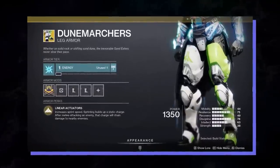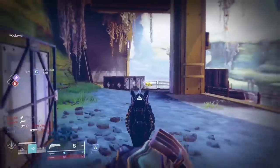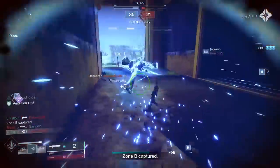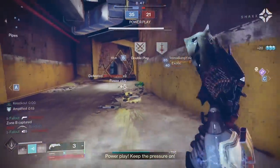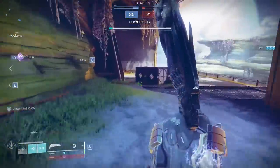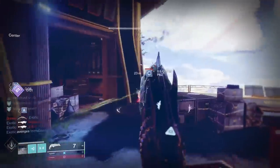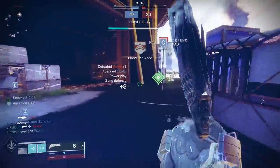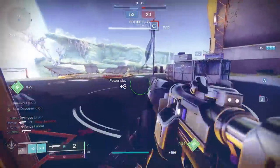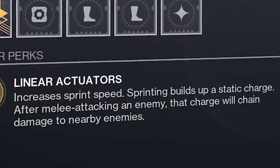Dune Marchers are definitely a play if you enjoy both playing sixes and making people angry. Flying into a bunch of people and setting off a wave of chain lightning is an easy way to weaken everybody in the room all at once, opening the door for you and your teammates to finish off now-squishy enemies with weak team shooting. The only downside is that Dune Marchers don't offer any additional protection while you're trying to close the gap. They do give slightly better sprint speed, meaning you can close the gap a tiny bit quicker.